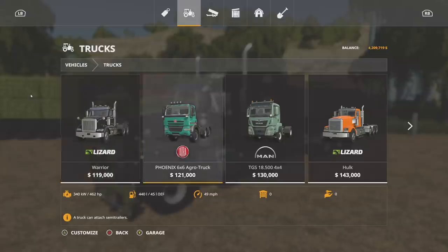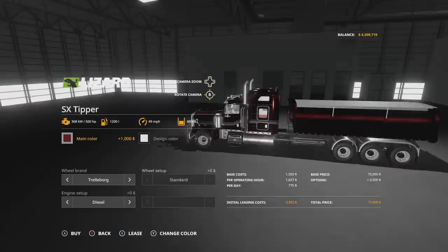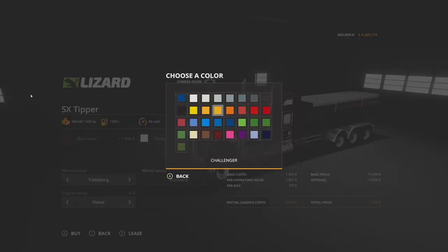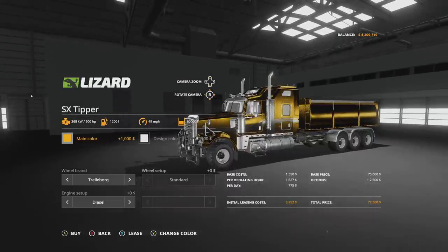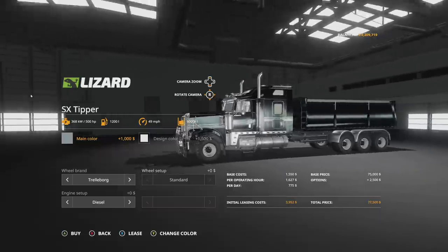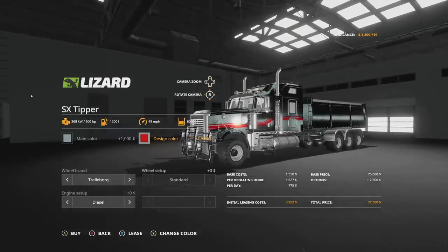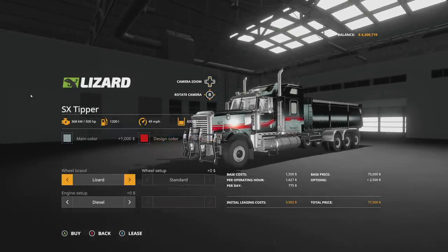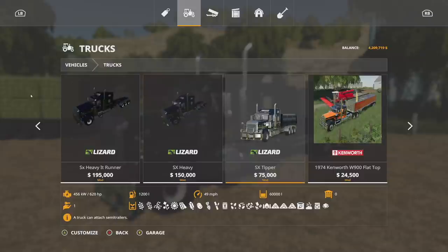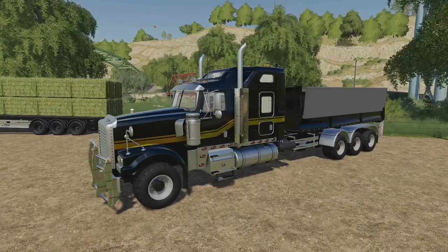You're going to find this in trucks right beside the other guys — SX Tipper. Main color: every single color is chromed out, which isn't ideal, but you can choose whatever you want. Design color is the stripe down the side of the truck. Wheel brand: we have Trelleborg and Lizard. Wheel setups are standard on both. Engine options: 500 horsepower or 875 horsepower — I'm going with the 875 every single time. That is your SX Heavy Pack update.